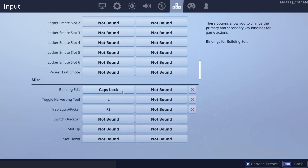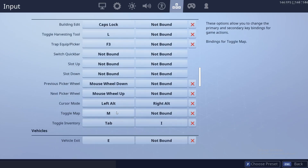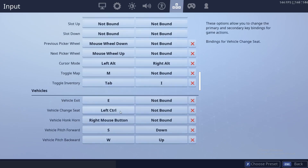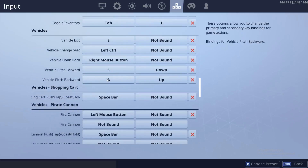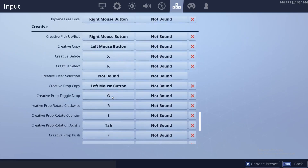Building edit is caps lock, because I can raise my pinky from the crouch button to caps lock for editing. Toggle harvesting tool is L. Trap equip or picker is F3. I don't have any of this bound — this used to be mouse wheel up and mouse wheel down. Toggle map is M, and toggle inventory is Tab — that's just what most people do. Vehicle exit is E. I think these are all just the default ones, but we'll just scroll through them really quickly.